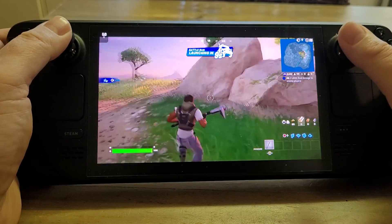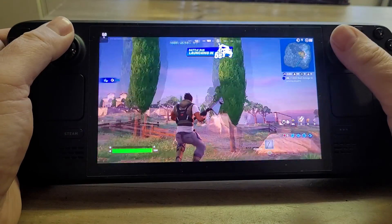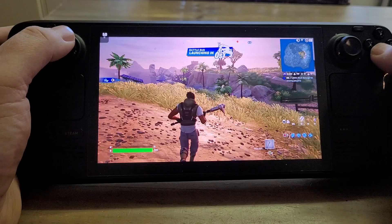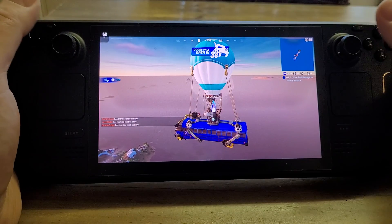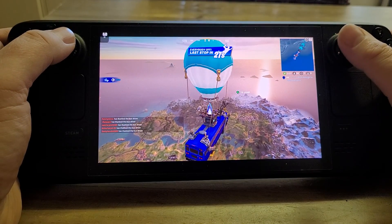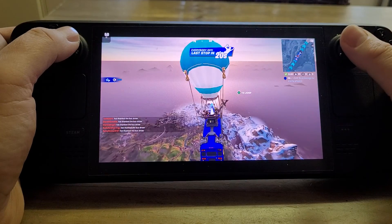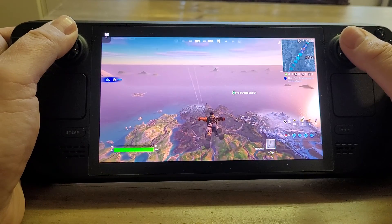As you can see, it's zipping along at 60 frames a second. I can't really see any artifacting, and I can't feel much latency in the controls when I press the buttons — it does seem to be working. I know this is difficult to show on video because the video might be 30 frames a second itself, so you're not quite getting that — but the Steam Deck is running at 60.